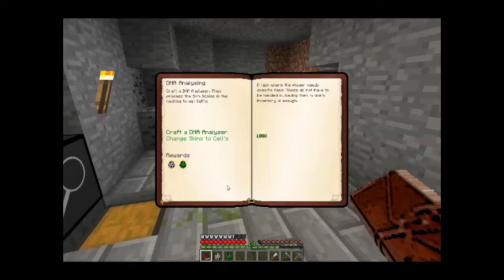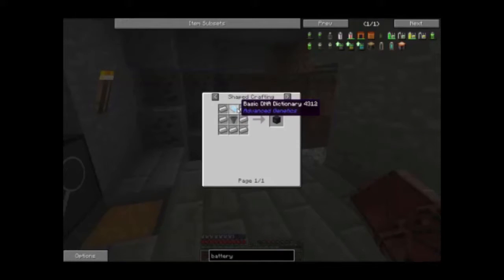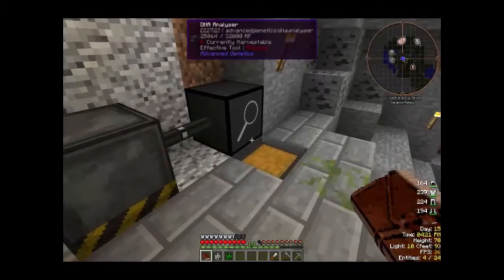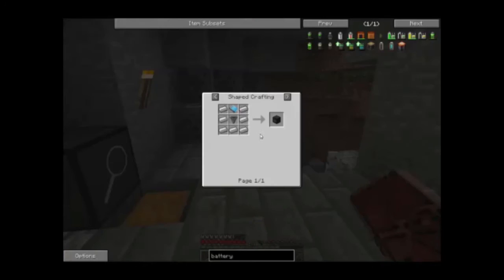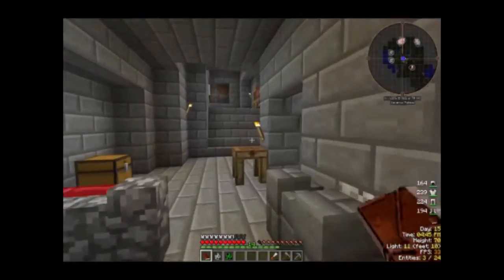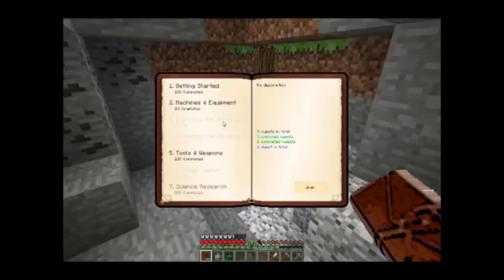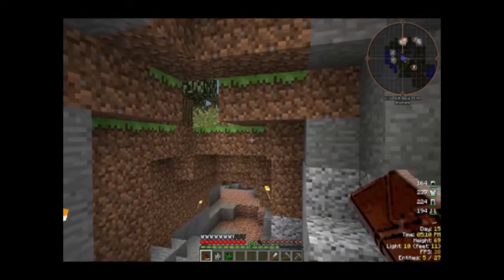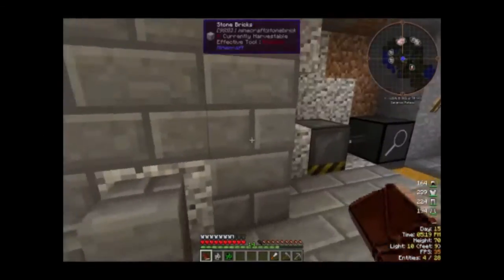I'm going to go ahead and grab these spawn eggs, and then see what the next quest is - DNA extractor. What do I need? Basic DNA dictionary, a hopper (which I just built one), so I need to get more iron - and a lot more iron for that. Basic DNA dictionary is a book and four cells. The next time we come in I'll actually have the DNA extractor and some iron tools - I'll do that off-screen. Then we will get set on getting better power than this coal generator.